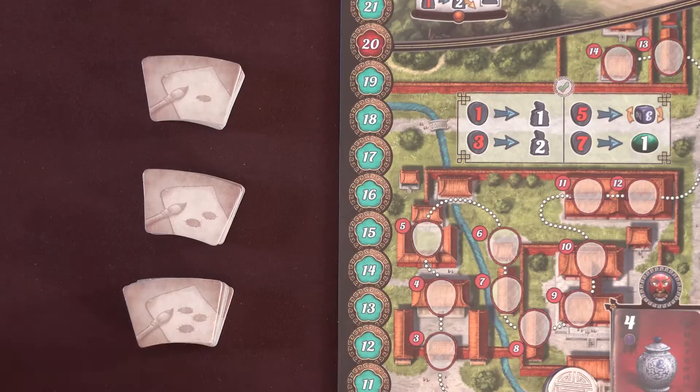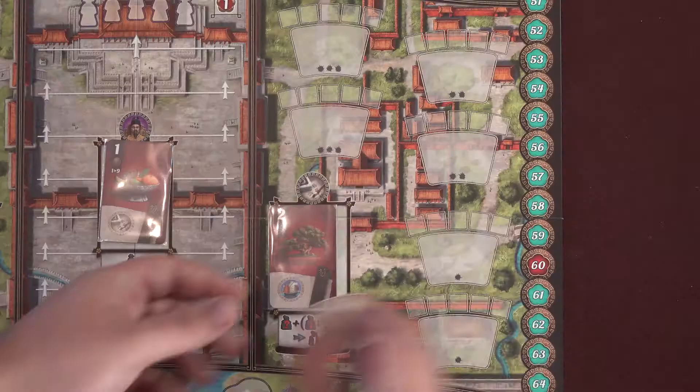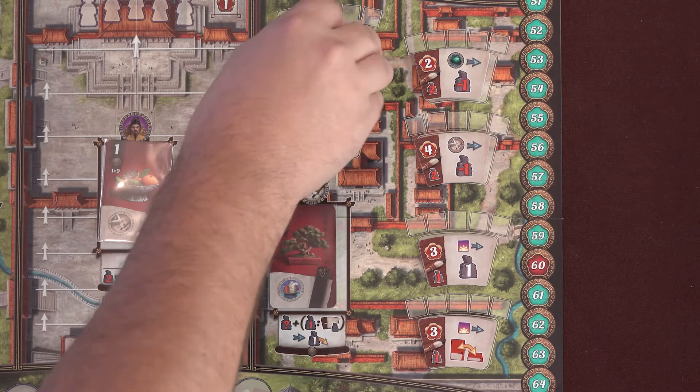Separate the Decree tiles into their level 1, 2, and 3 stacks. Shuffle each stack and draw 2 from each to use in your game. The 2 level 1 decrees are placed here, the 2 level 2 decrees above them, and the 2 level 3 decrees to the left. The extra Decree tiles won't be used and can be returned to the box.